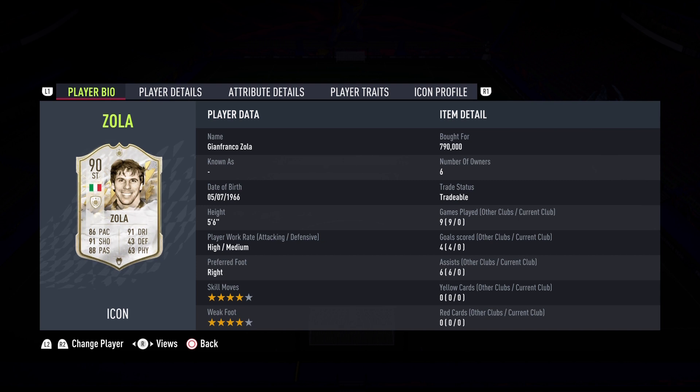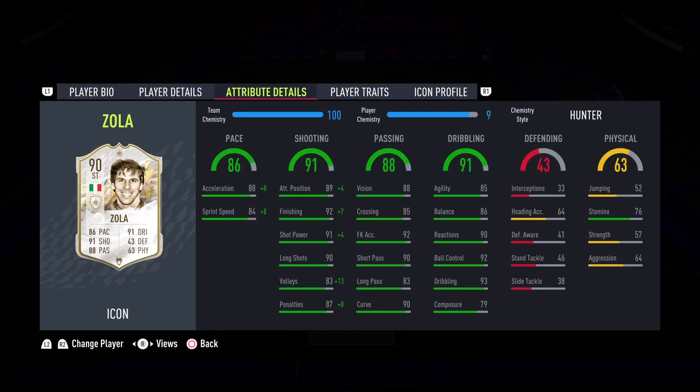I did buy him for 790,000 coins. It's a little bit expensive but look at Zola's card guys. He's 5'6", high/medium work rates, right footed, four star skill moves, four star weak foot. In-game stats phenomenal. I'll get him on 10 chemistry so he can get the full boost of that Hunter chemistry style, so the acceleration can go up to 98 and sprint speed can go up to 94. Shooting number 91, 89 attacking positioning, 92 finishing, 91 shot power, and 90 long shots — that is phenomenal.